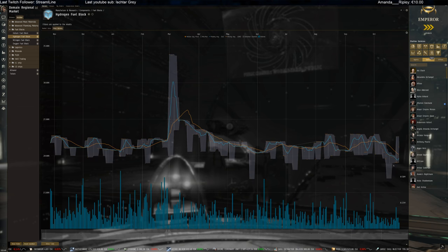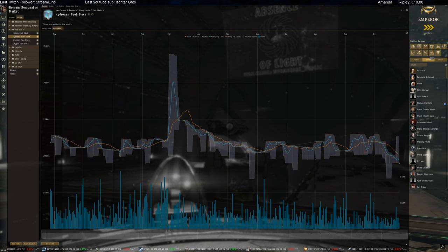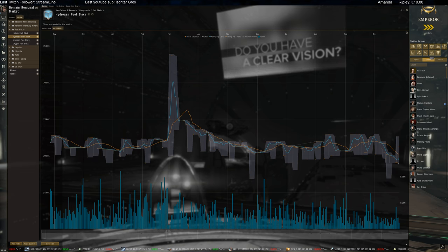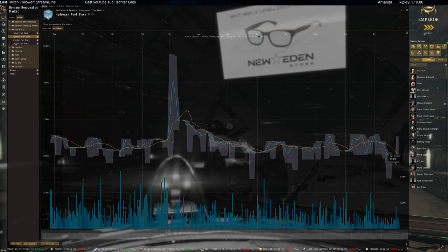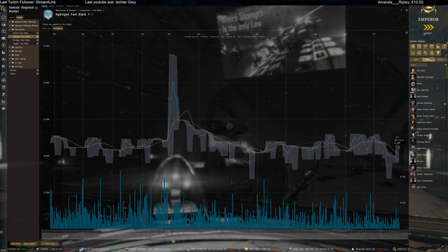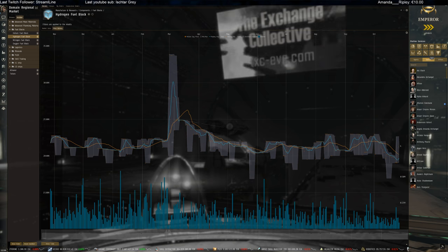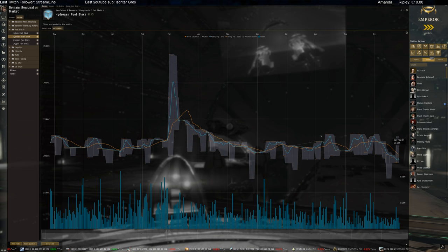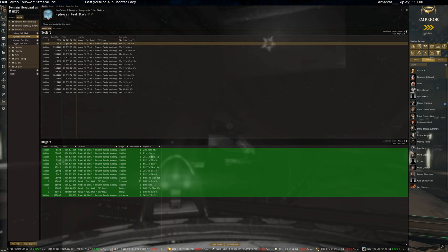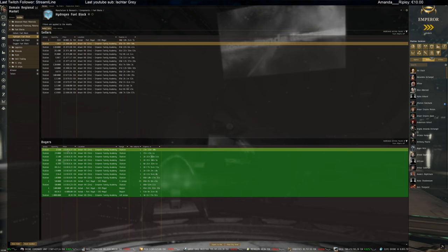Hydrogen fuel block - also not too much on the market here, but we also see the price jumping up, heading for 21,000 plus per unit. This was all expected. I definitely need to start looking at what I'm going to do - this looks really good on this side. Things are getting up in prices, which will be a good opportunity to start ice mining again and start building fuel blocks, because fuel is getting nicely priced up. Almost 22,000 even on seller prices; buyers sitting quite low at 16,900.